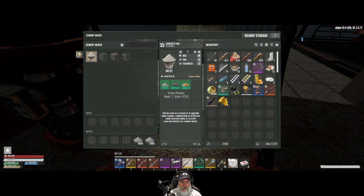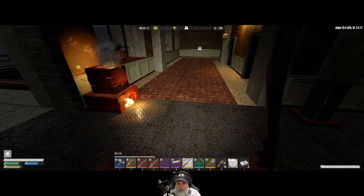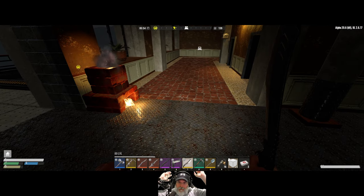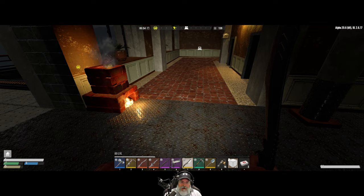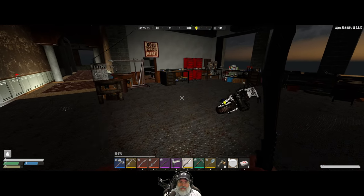Let's see how much concrete we can make. 2,016 concrete mix - look at that. Let's get started with that. We will be turning those into blocks so we can continue our buildup of the other corner of the DeShong Tower. That will be done in just 25 seconds.